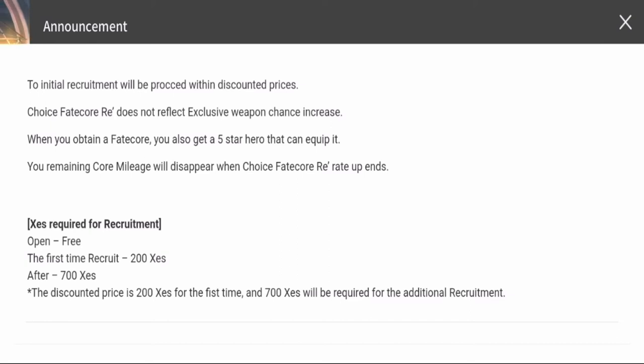For this banner, the initial recruitment has a discount of only 200 zest, so your first recruitment will only require 200 zest. The succeeding ones will be charged at the regular 700 zest.